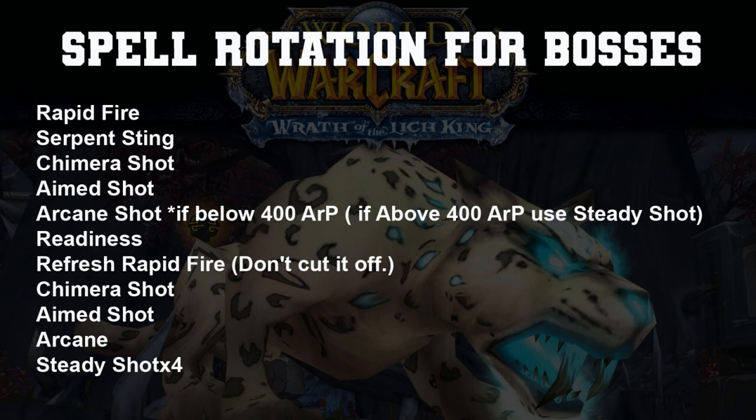Let's talk about that arcane shot. It's only if you're below 400 armor penetration. If you're above 400, you need to use steady shot. Remember, armor penetration is for your physical damage — it's penetrating the armor on what you're shooting at, and at 400 it becomes better to just use steady shot. Arcane shot is a magic arrow shot.